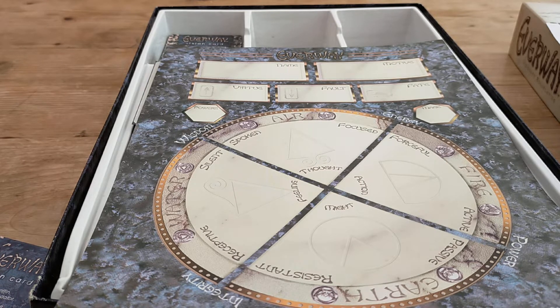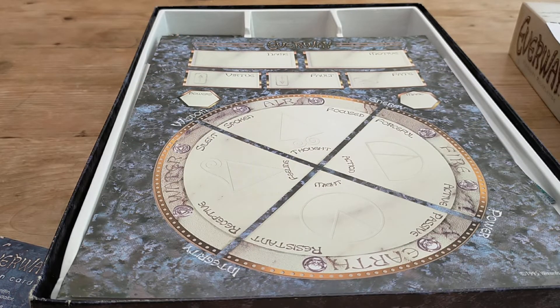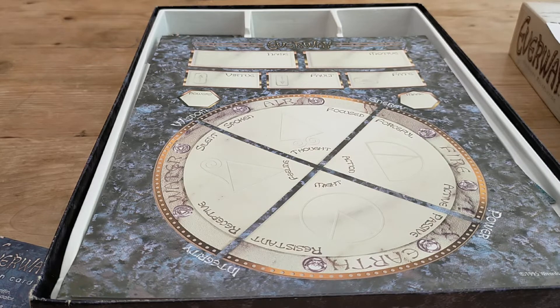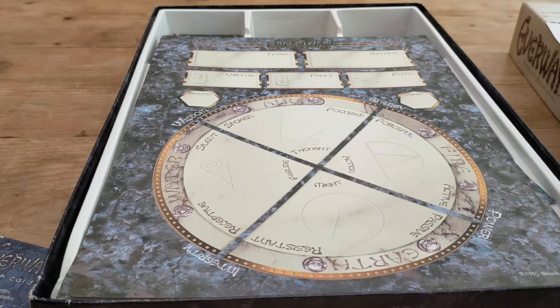Fire is action, forcefulness, and active power. Earth is might, resistance, and integrity — passive power. Water represents your feelings, integrity, and wisdom. At level 10 in an ability you have godlike power, and six is the maximum you can have as a starting player, so you've got three in each with eight points left to spend, with a maximum of six in each, and the remaining points go to magic and powers.